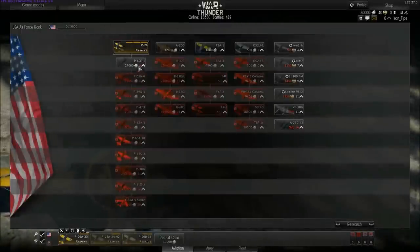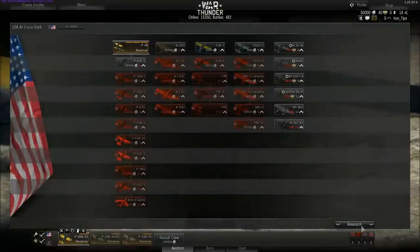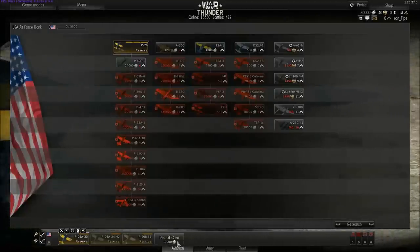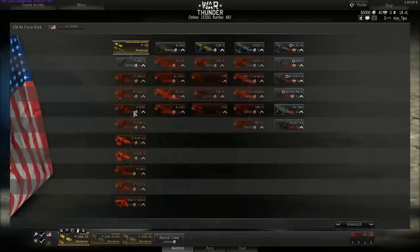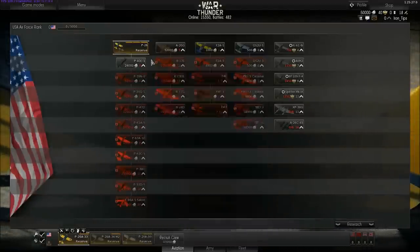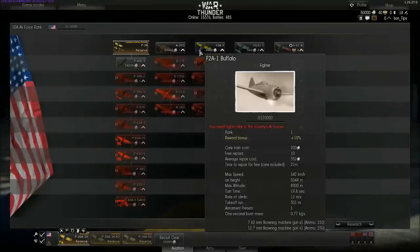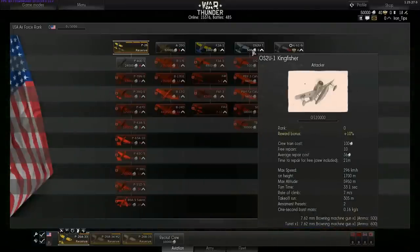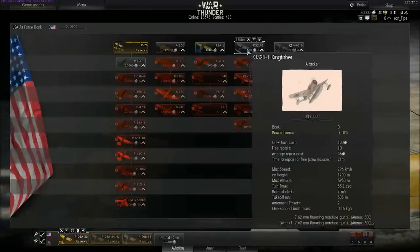What you don't know is that you have additional crew slots available. The first one costs 10,000 Lions — that's the basic currency you have. After you look at your research tree, you'll see — okay, I have this Kitty Hawk here which is a level 4 aircraft, I have this Havoc here which is level 5, I get the Buffalo which is level 1. But hey, what's here? Oh, it's a Kingfisher and it's level 0.